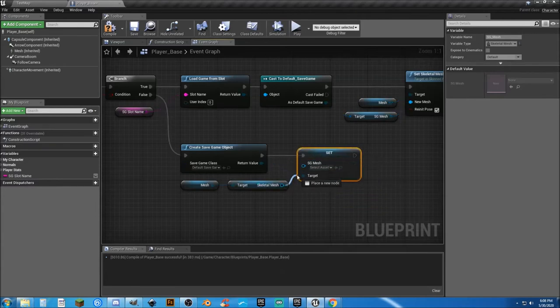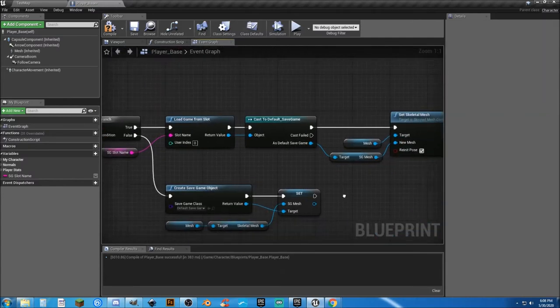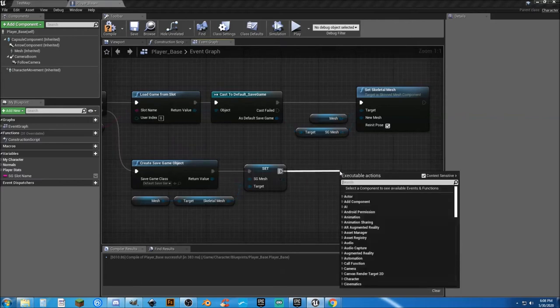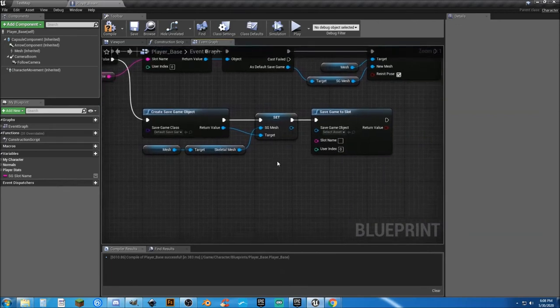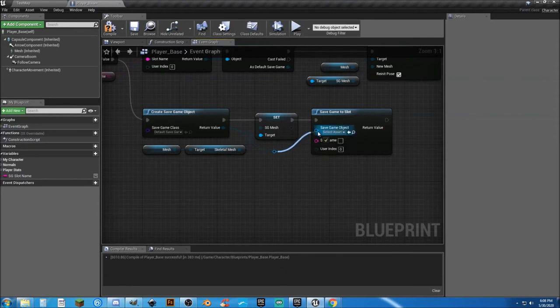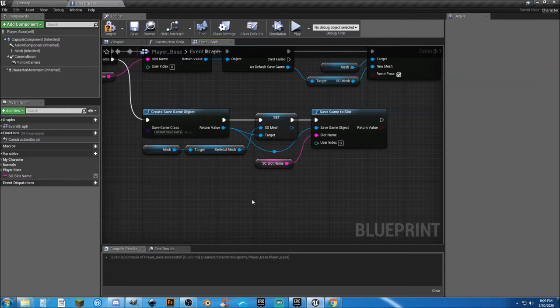We need to actually create something to put in there — whatever that default was that we're currently using. Once we set that, we need to save it. Drag from here and we need Save Game To Slot. What we're saving here is the Save Game Object. We're going to drag from here, put in a reroute node to make it a little bit neater, plug that in. And of course we need our Slot Name and plug that in there. So that's going to create our save game reference and set up our save game.